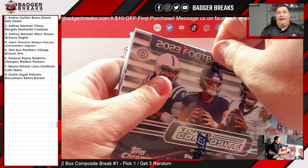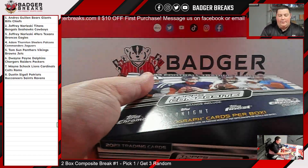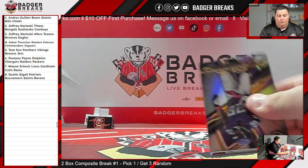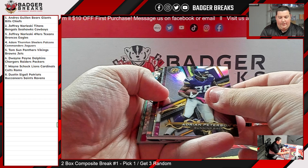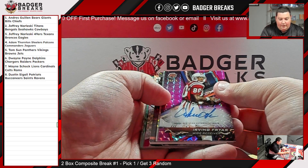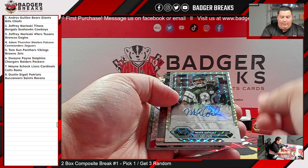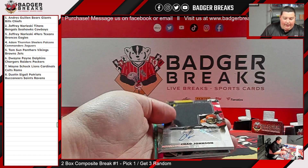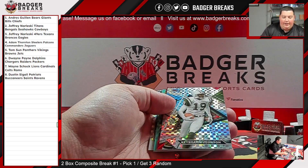All right, on to the Delight Box. How's it going, Jeffrey? Thanks for hopping into this. We got a Thick Boy in here. How about an Irving Fryer auto to 10 — looks like for the Patriots. And a Mike Quick for the Eagles, auto. Our Thick One is a Patch Auto to 99 — Chad Johnson for the Bengals.